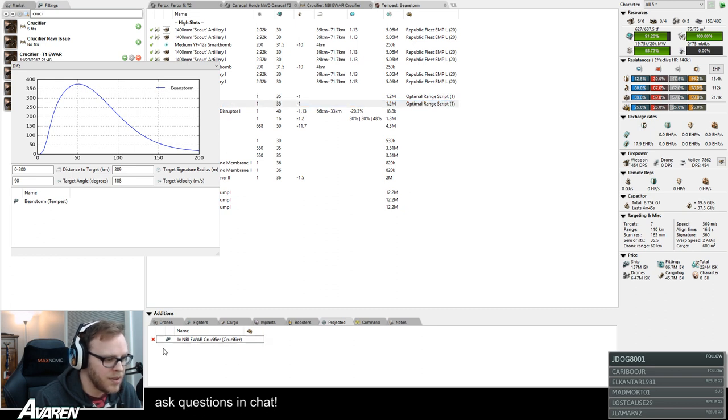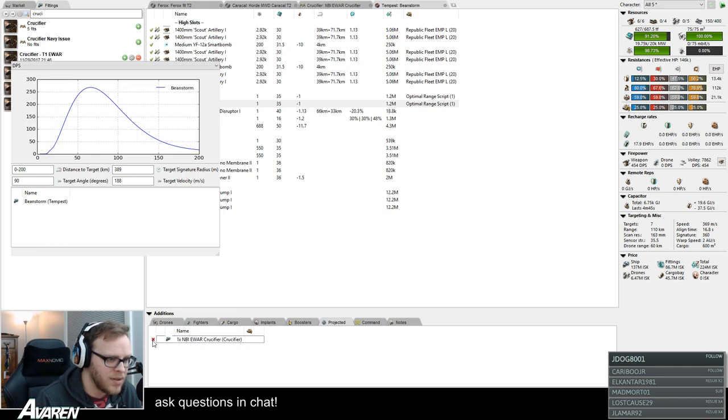When applying tracking speed disruption to somebody, the range that they can deal damage at tends to stay the same or thereabouts, but their DPS all along that range falls off because they're just tracking a little worse the entire time. Pay attention to the numbers on the vertical axis — they drop fairly precipitously. Based on other factors, these graphs will change in different ways depending on what kind of target you're shooting.